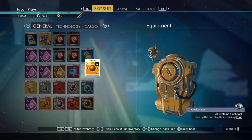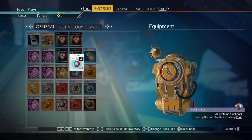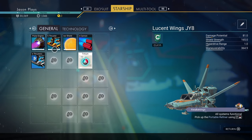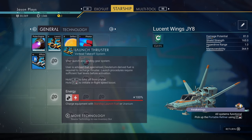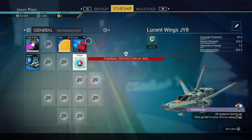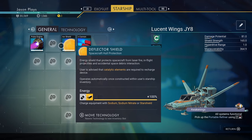We have our copper, so we can almost make an Atlas Pass. I can't remember how much we needed for that. Our launch thruster needs to be right next to our efficiency thruster, so let's do that. That way they're together and we have more room in here.